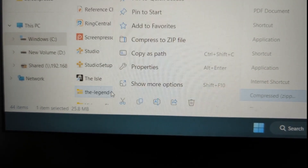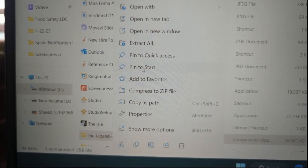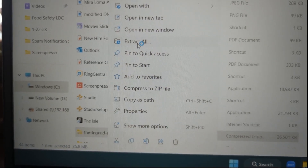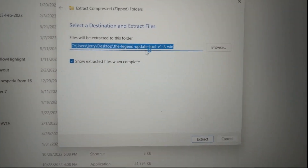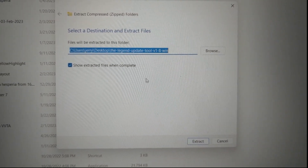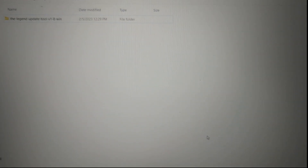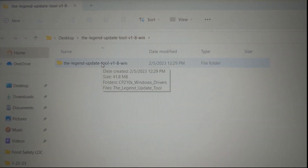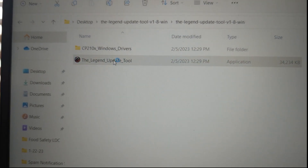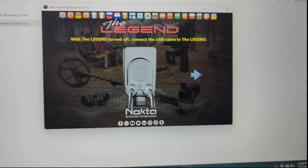Right-click your zip file — this is Windows 11 — click 'Extract All,' leave the destination path as-is so it extracts to your desktop, and click Extract. Once it's extracted, double-click the folder and then double-click the Legend Update Tool.